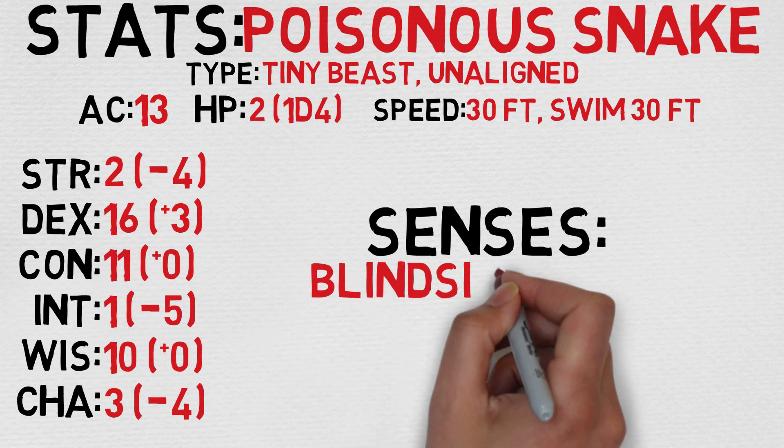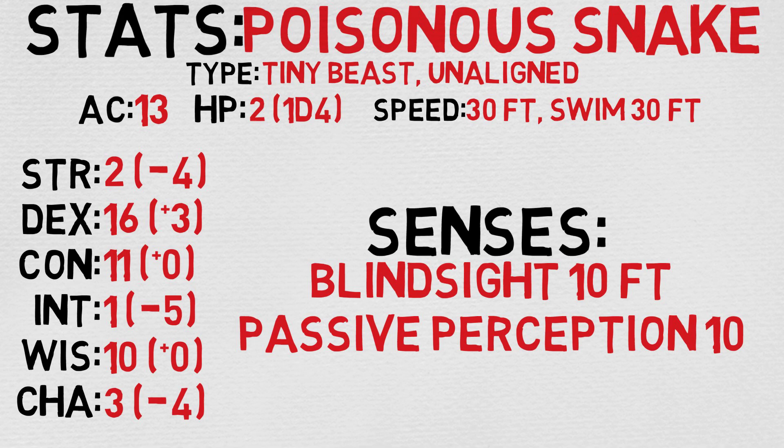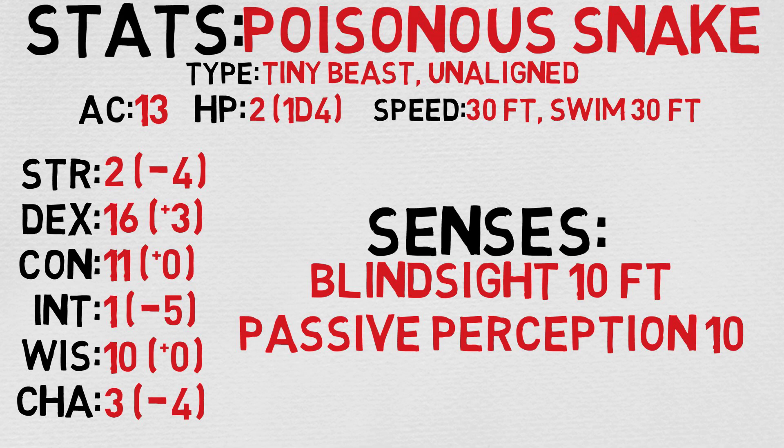Let's take a quick look at its stats. The poisonous snake is unsurprisingly considered to be a tiny beast that is unaligned. It has an AC of 13 and 2 hit points, calculated by rolling a d4. It has a swim speed of 30 feet and a normal movement speed of about 30 feet as well. I actually really like the AC on the poisonous snake — I think that's pretty good.